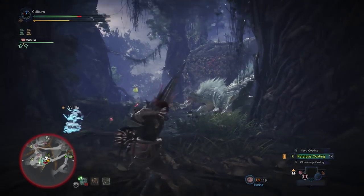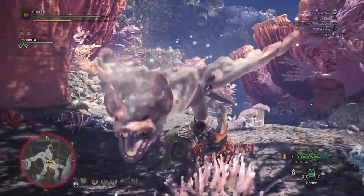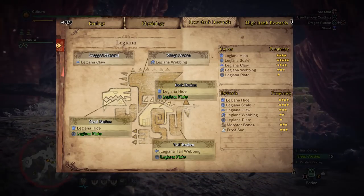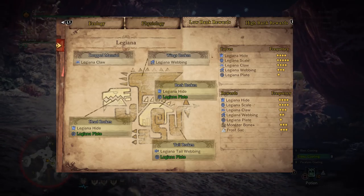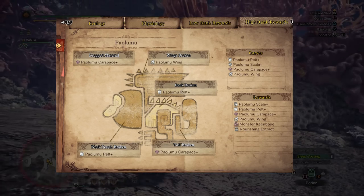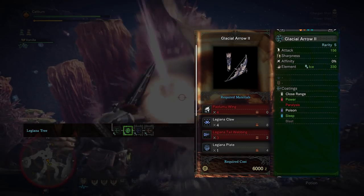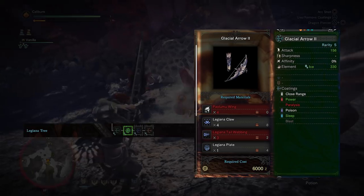Dragon Vein Crystal can be found on red mining nodes in the Coral Highlands or Wildspire Wastes. Use your new Kodachi Strike Bow to hunt Paolumu and Legiana to upgrade your Glacial Arrow 1. You'll need to get Legiana Tail Webbing and a Plate. Make sure to break Legiana's tail for a chance at the Webbing and a chance at the Plate. Also break its head and back for extra chances at the Plate. Then make sure to hunt Paolumu for wings. Once you farm the materials, upgrade your Glacial Arrow 1 into a Glacial Arrow 2 by using 4 Paolumu Wings, 4 Legiana Claws, 3 Legiana Tail Webbing, and 1 Legiana Plate.